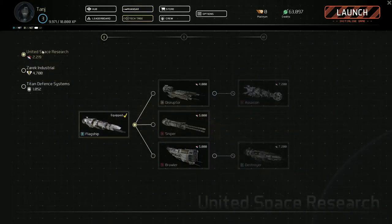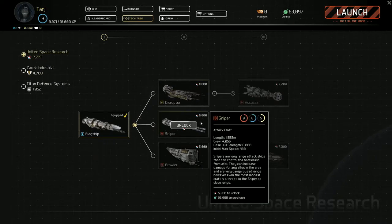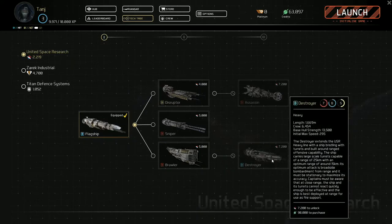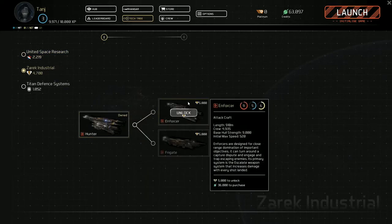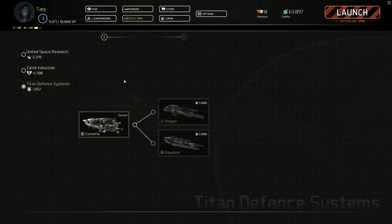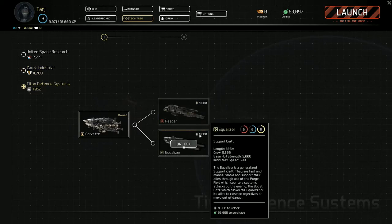There are swarm drones, slow drones or plasma drones to choose from - so there's a lot of upgrades depending on what kind of play style you want. There is also the tech tree. So for each of the three manufacturers - the flagship being from the USR, United Space Research - you can move up to a Disruptor which is a support craft, the Sniper which is a long range attack craft, the Brawler which is a very short range attack craft, the Destroyer which is basically the heaviest ship in the game - slow but extremely powerful - and the Assassin which can cloak itself, disappear from your screen, and attack with a very powerful one shot weapon. Zarek Industrial has the Hunter attack craft, the Enforcer attack craft, or the Frigate which is a light attack craft and apparently very fast. Titan Defense Systems have the Support Corvette which has a very good healing beam, the Reaper attack craft, and the Equalizer support craft.